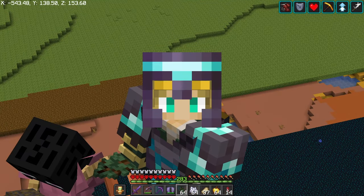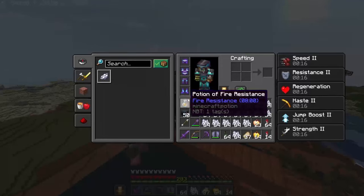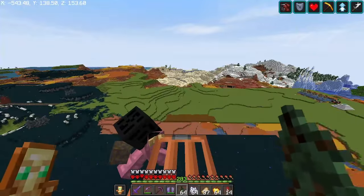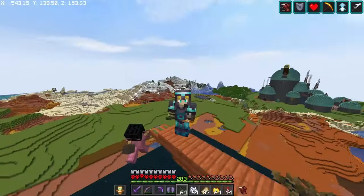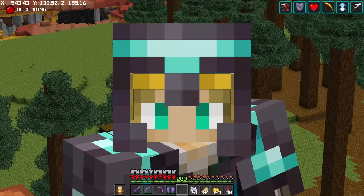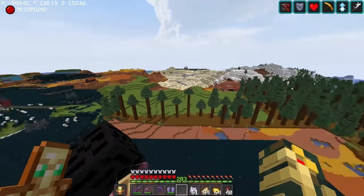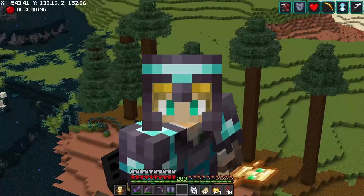Another big resource that we're going to need underneath the spiderweb is going to be podzol, and I have a little bit of a plan for that. I'm going to basically get a bunch of big spruce trees and bone meal them up because I need to get rid of all of this moss in order to expand our skull clan. Completely out of saplings now, and I don't think this is going to be enough podzol. So I'm going to fortune hoe all of these leaves and see how many saplings we can get back.